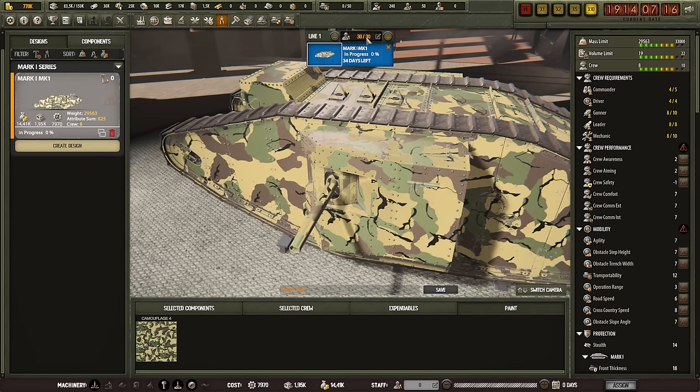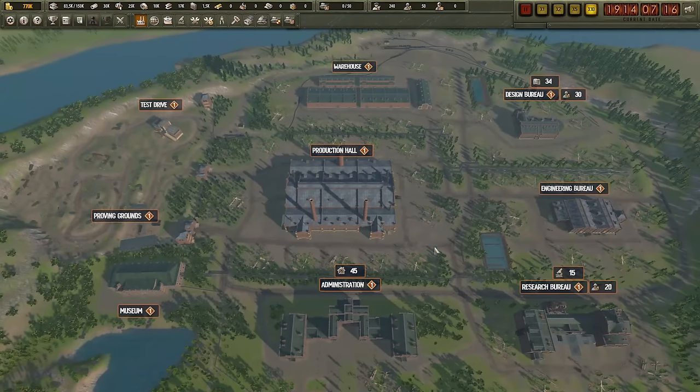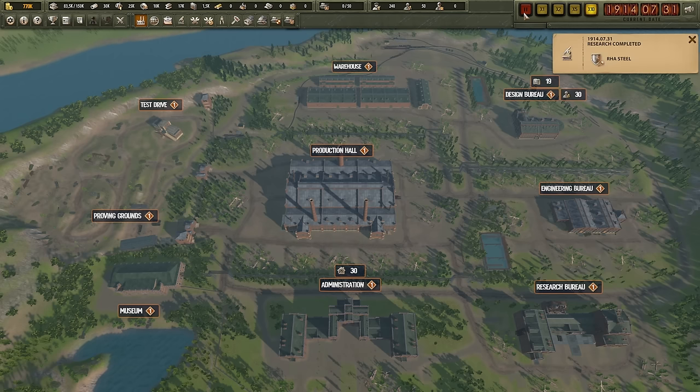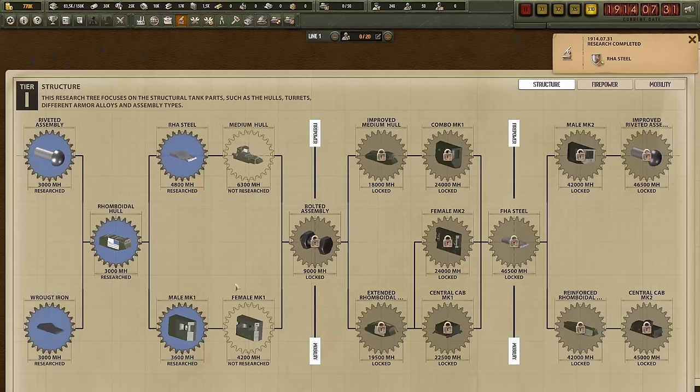Now you're going to be spending a couple of days waiting. A contract might pop up — if it does, just ignore it for the moment, because you don't really have a design to offer. We got RHA steel researched, so let's go over to the research line and get something else that can quickly improve our tanks.